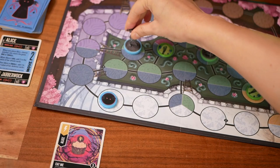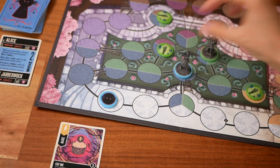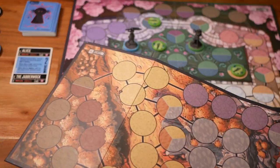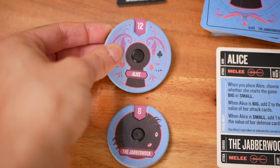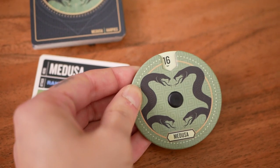Players take turns maneuvering their fighters on the battlefield, and there are different settings to choose from. Each hero has their own starting health, and in order to win you need to bring your opponent's health down to zero before they do that to you.